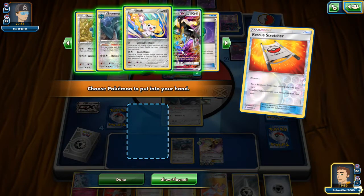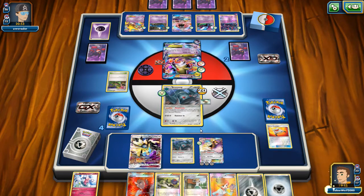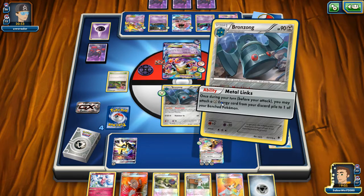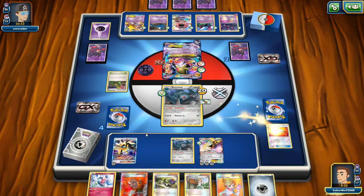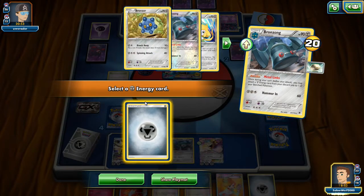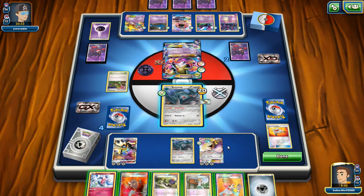We're gonna use Rescue Stretcher though — I'm gonna grab Duskmane Necrozma GX back. I hope to god we have at least 2 Metal Energies in the discard pile so I can use the GX attack at the very least and just get this game over with. We attached a bunch to Aegislash EX and that kinda sucked, but I don't wanna waste turns not utilizing Bronzong — putting energy in play is always a good thing. You never know what's gonna come up. It seems we have at least 3 so we can grab 2, just enough to use the GX attack.